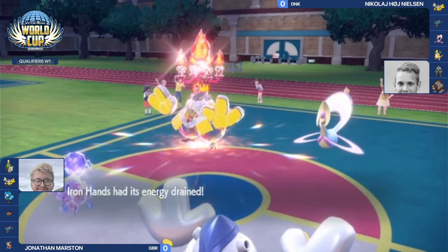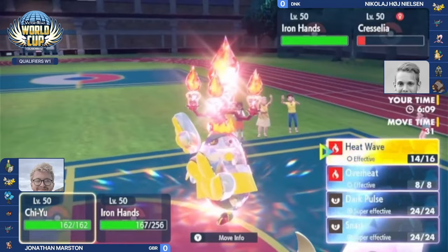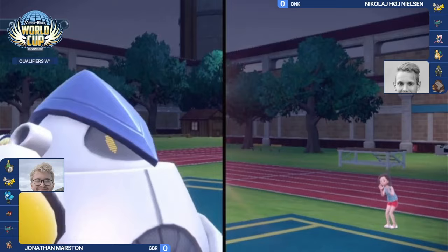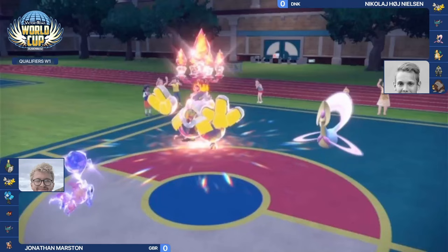Chrysalia survives the Wild Charge and regains health. Jonathan's Iron Hands takes the Drain Punch, allowing Nicolaj's Iron Hands to heal all the way back to full health, but Chrysalia is now heavily damaged. Being slower than Chiyu, it might not get off an attack before getting knocked out. We've now seen the speed tiers: Chiyu is first, then Chrysalia, then Jonathan's Iron Hands, and Nicolaj's Iron Hands is the slowest — perfect for trick room.